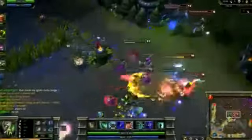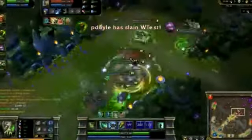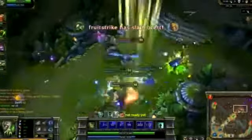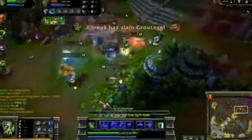As we start a teamfight in mid, I have one purpose: swap Ezreal into my team. I run up to him with Ghost and use Position Reverser. I pummel him with Corrosive Charge and Acid Hunter, while slowing him with Terror Capacitor and Phage. The rest of the fight is a cakewalk with their carries dead, and we score an ace.